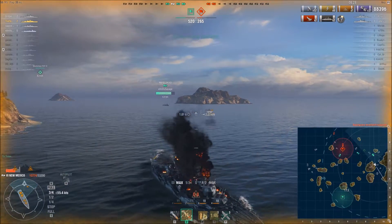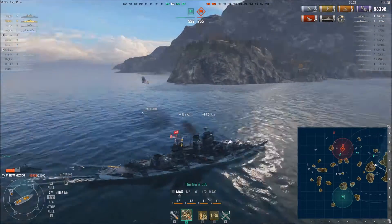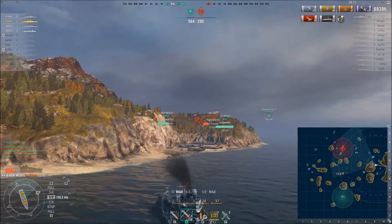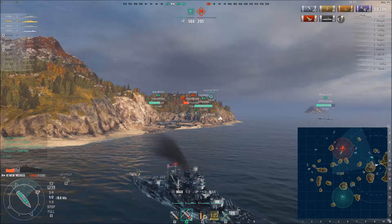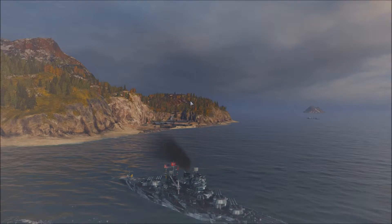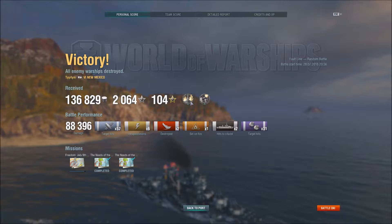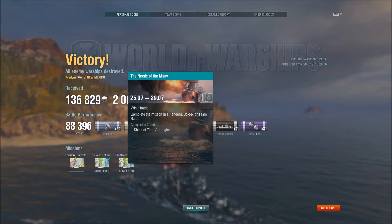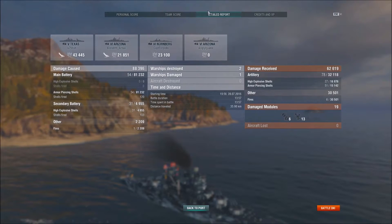That wound up being a pretty successful game for me. The one thing I'd take away from this match — and the reason I picked it — is it just shows you how tough the New Mexico's armor is. I faced down an Arizona and a Texas, and both of them were able to do very little to me, consistently bouncing off the bow of my ship as long as I kept it pointed at them. Cost them both — they were very high health when the engagement started and I took them both out. A victory with 88,000 damage done, 2,000 XP — not a bad result. That's what kind of results you're going to get out of a New Mexico. You can bully those close-range fights, take it, and win with it. That's one of the main reasons why I love this ship.